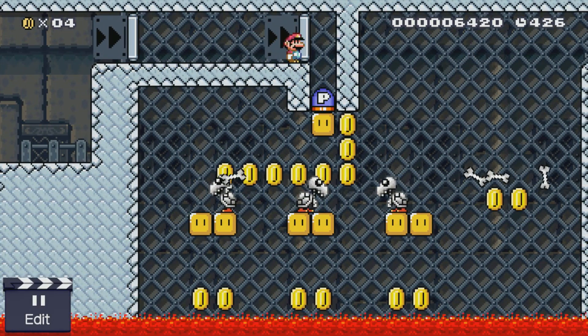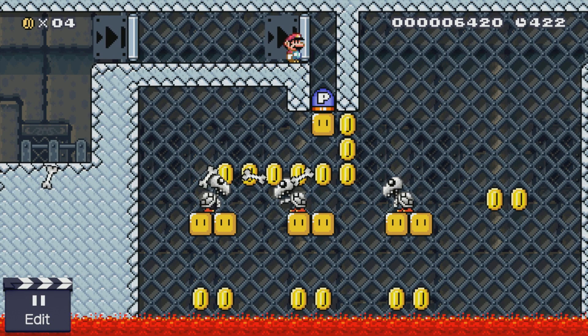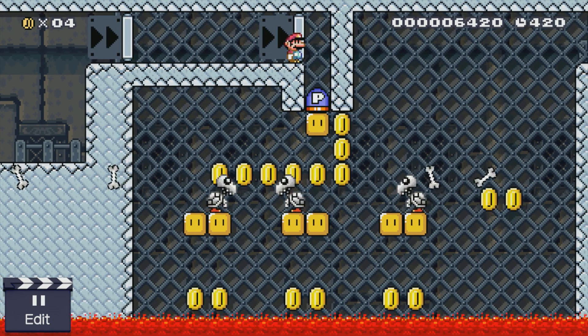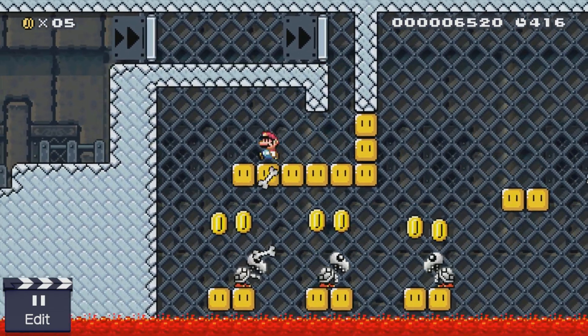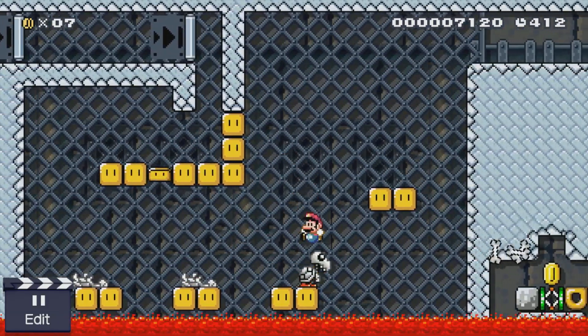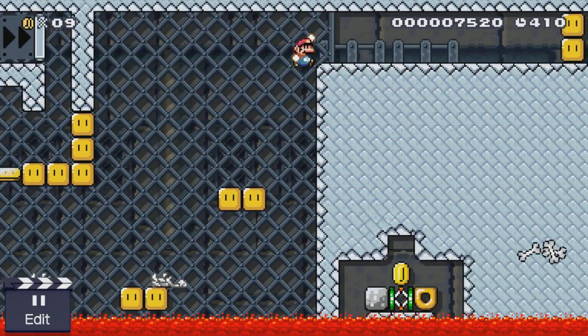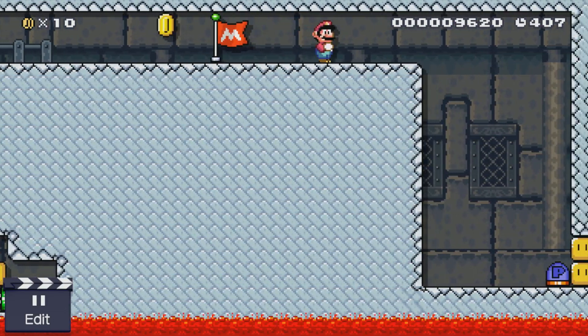This room — when you press the P-switch, you'll get all these platforms to stand on, but you have to make sure you get through the room before the P-switch effect ends. When you press the P-switch determines where the dry bones are in their cycle, so you want to time it a little bit. It's a pretty hard room to do small, but hopefully I can make it through to the first checkpoint — the only checkpoint in the level.